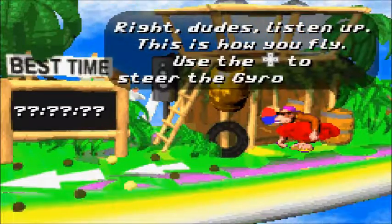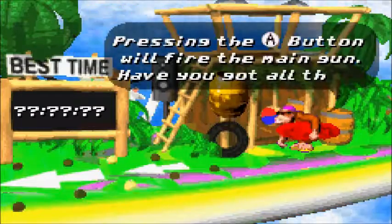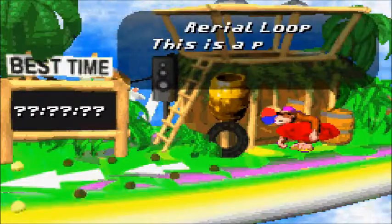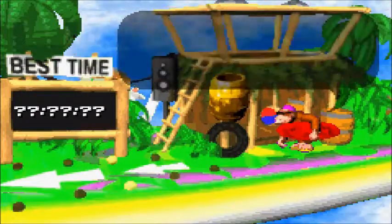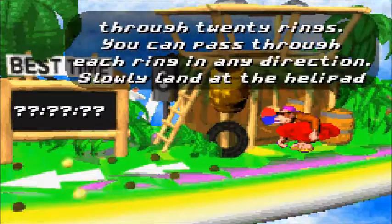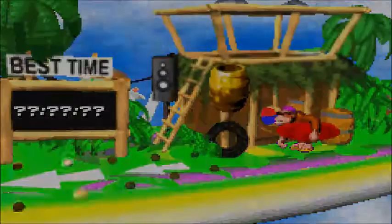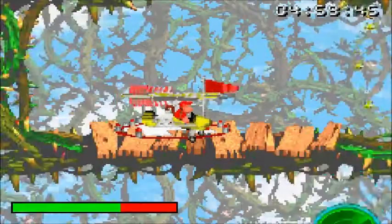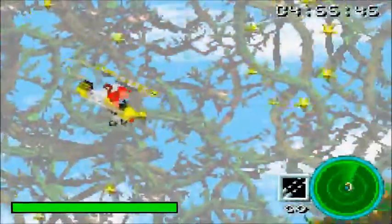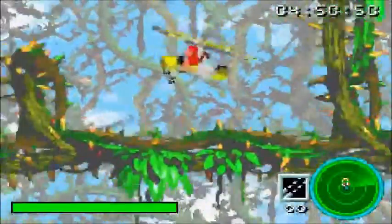Right, dudes. Listen up — this is how you fly. Use the control pad to steer the gyrocopter. Pressing the A button will fire the main gun. This is a piece of cake — all you have to do is take off and fly through 20 rings. Pass through each ring in any direction, then slowly land in the helipad. You have five minutes of fuel. Not as big a fan of this as I was of Funky's Fishing, but the first mission is real easy — fly through 20 gold rings to reach dinosaur planet. And these are the bramble levels.